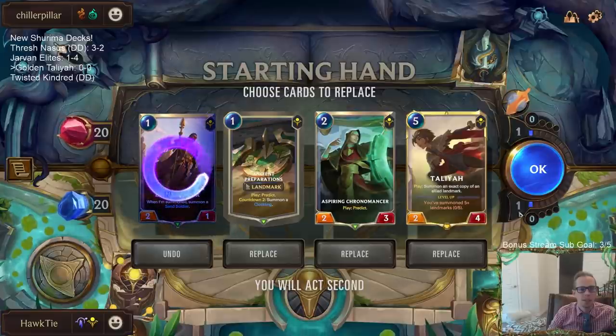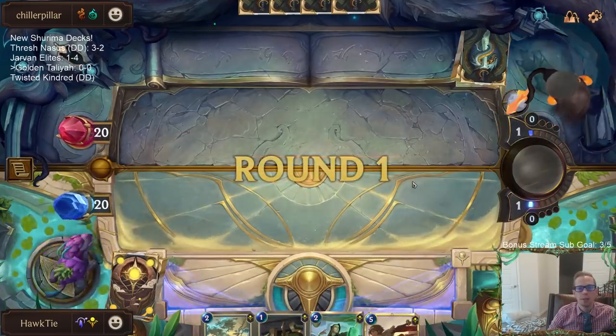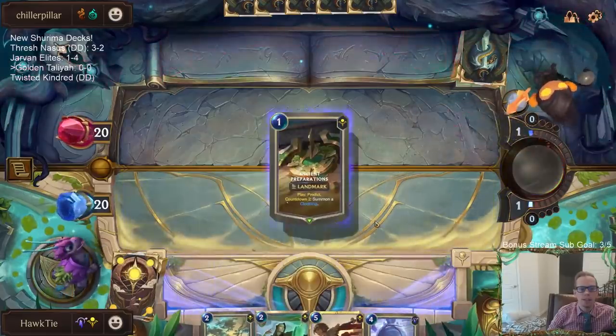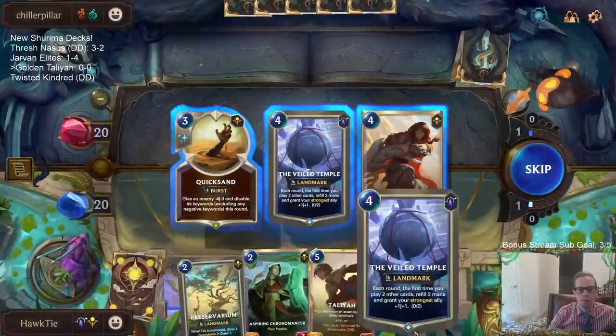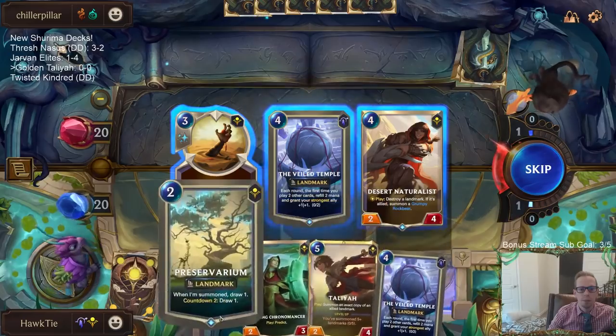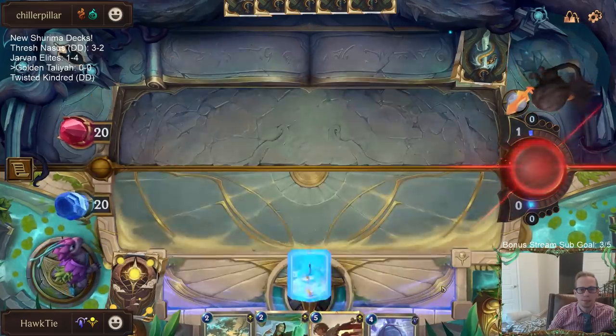We're going to mulligan the Dune Keeper because this should basically be a Go Hard deck - that's what I'm thinking. We don't really want to play a 2/1 against Go Hard. We already have one Veil Temple. Maybe we should just take a second Veil Temple though - let's take a second Veil.